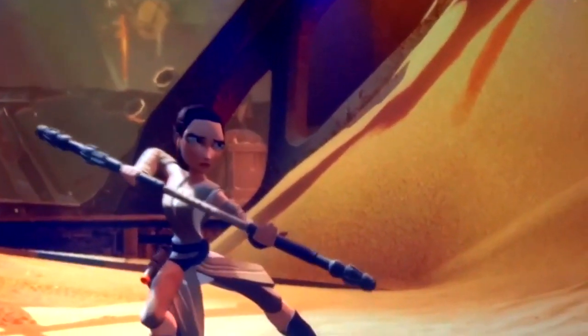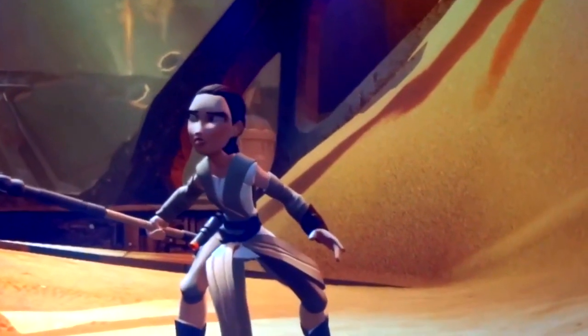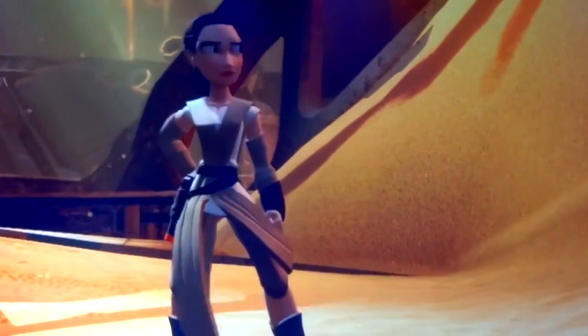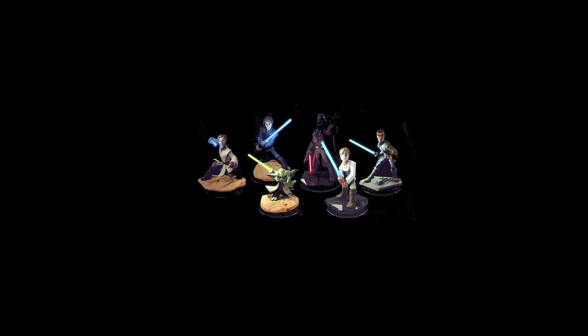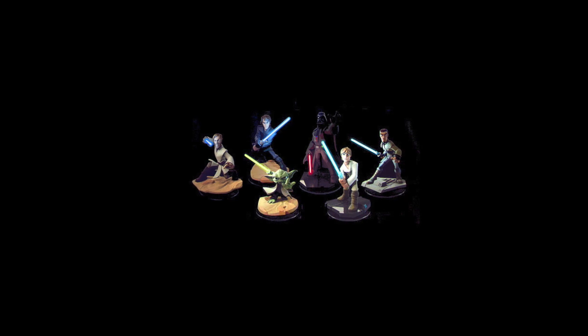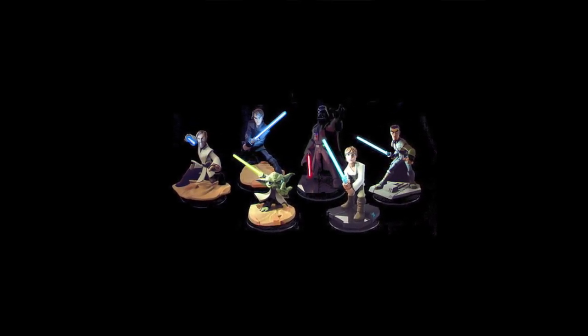Moving on to Rey, played by Daisy Ridley, she has that staff weapon, the sand outfit, and a holster on her hip with what looks like a hand blaster. She looks great in the game with some really nice fluid action. Alongside these new characters, another exciting announcement was the addition of Light FX Star Wars characters — these have lightsabers that light up when placed on the base.